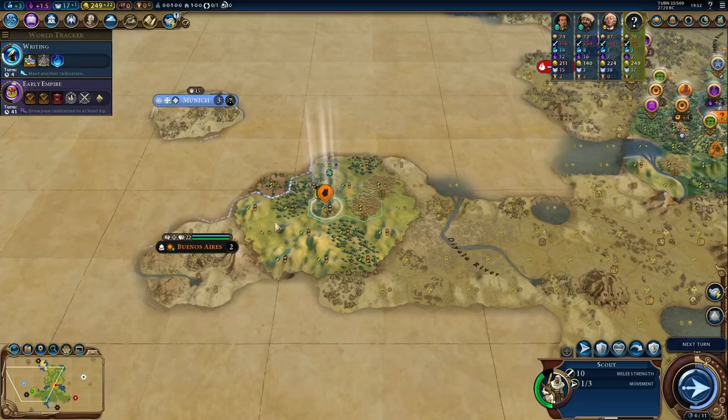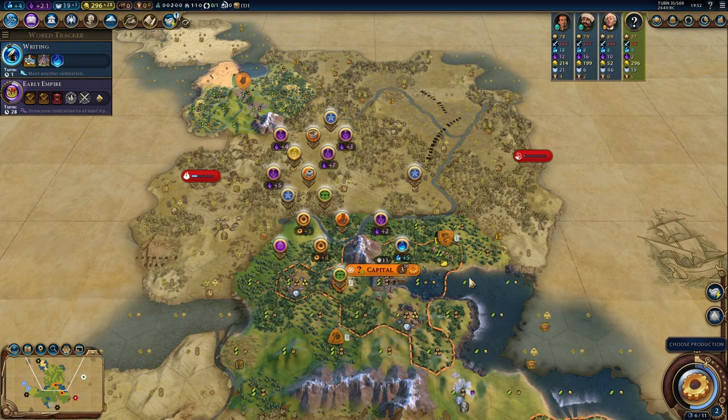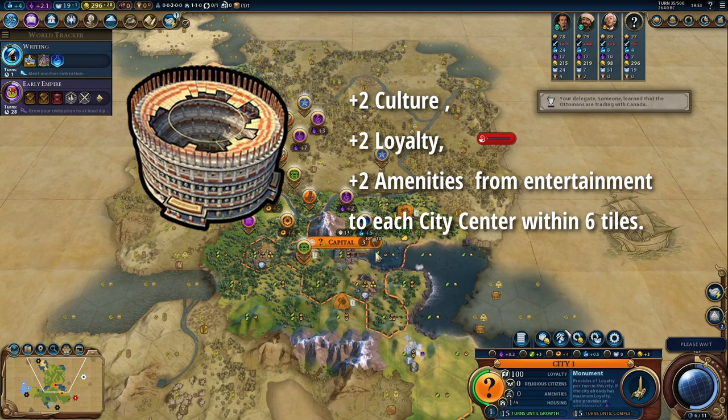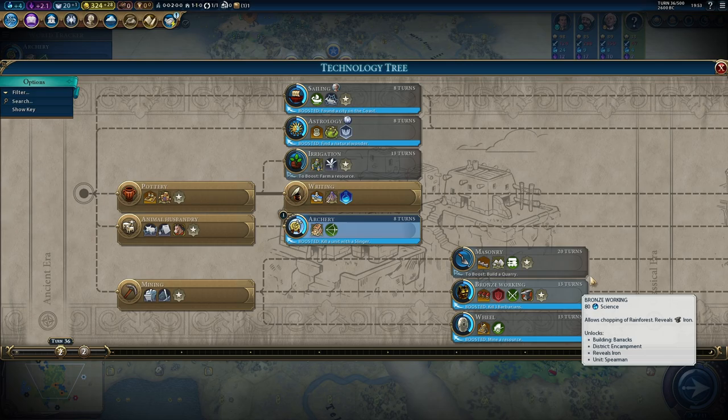Maybe later on some theater squares. For coastal cities, I will go harbor into campus, into another district if the population allows it. For the culture playthrough, I will first get the theater square or the industrial zone down, and after I've completed that, I go for the campus district. The big milestone will be early on to build an entertainment complex with the Colosseum next to it, which I then surround with theater squares with a lot of high adjacency. In both playthroughs, I started with building two scouts, a slinger, and a settler.